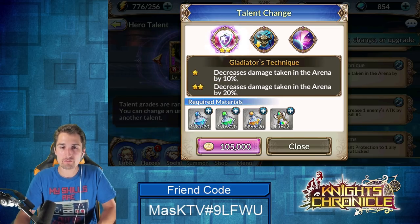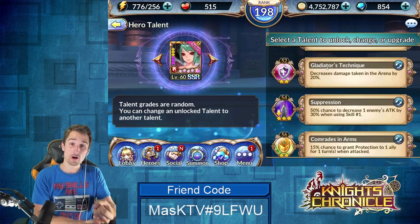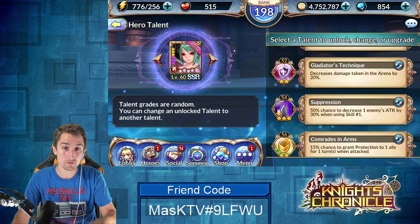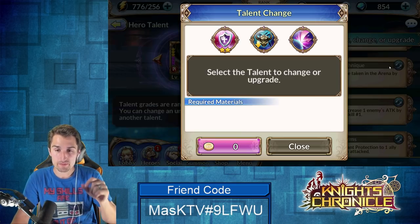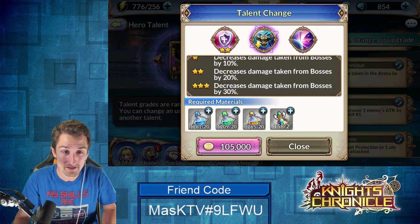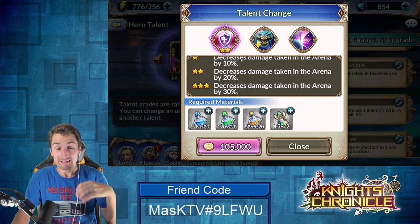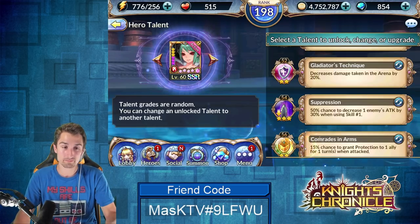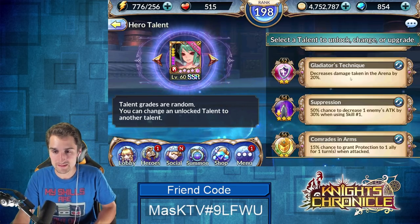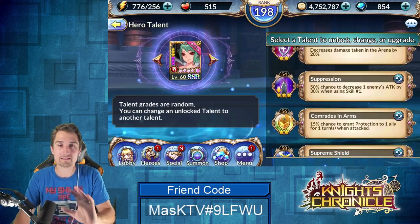I'm definitely going to go with decreased damage taken — either the arena or bosses, wherever you feel like you're using her the most. This is always a toss-up. There's a good argument to be made that once your hero gets strong enough by getting purple stars or just having really good runes, you don't need that decreased damage from bosses anymore because you don't have a problem clearing the PVE content. At that point it will always be beneficial to have the arena talent, as long as you actually plan on using her in the arena.